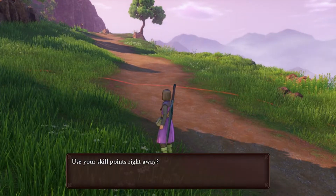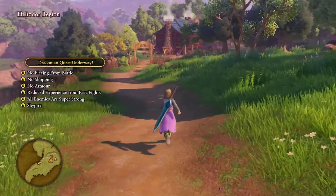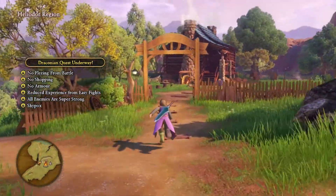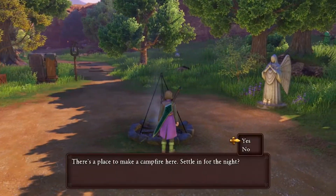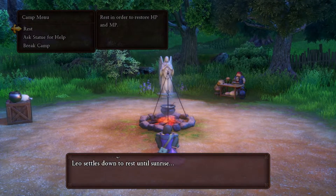We already know all about skill points. Right now, we are free to go to Heliodor — that's all I needed was a healing spell. We got it. I'm actually set. We're going to rest at this campsite and then make tracks for Heliodor.